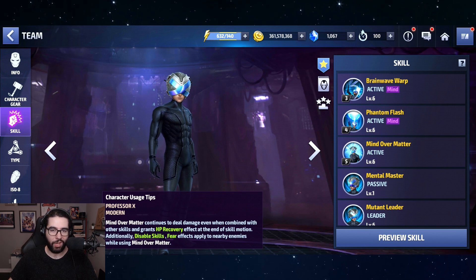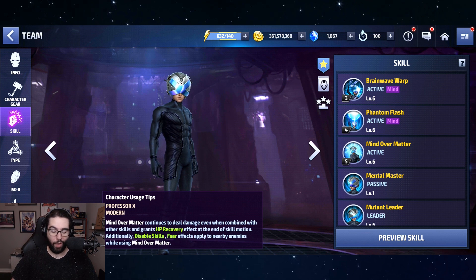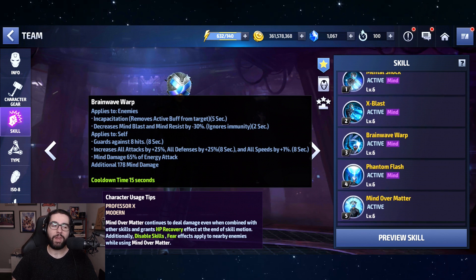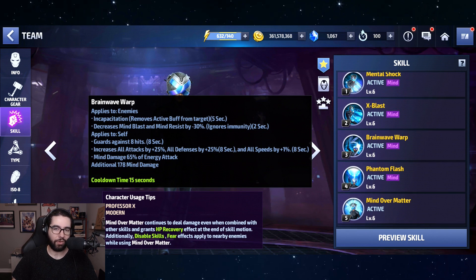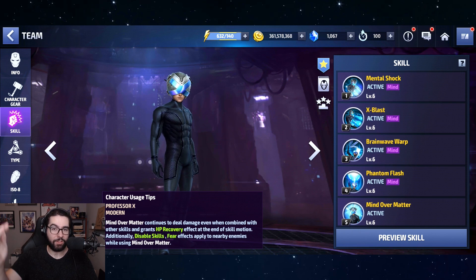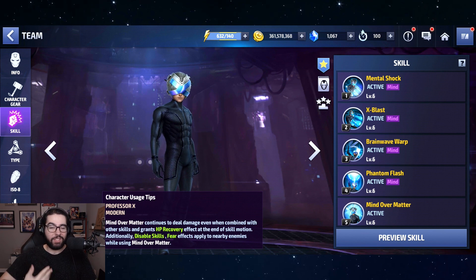Imagine how much stronger he would be if every other character got nerfed — Apocalypse, Psylocke, Scarlet Witch, Luna Snow, Doctor Strange all dropping from stage 99 down to stage 75 or 80 — and then Professor X comes in and plows through 99 because his Mind Blast reduces their tolerance. That's a really good theory, and it would have made Professor X hands down the best character in the game for those world bosses. That's just speculation, but it's wild.